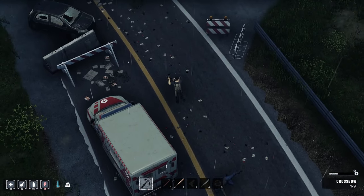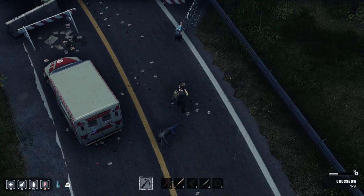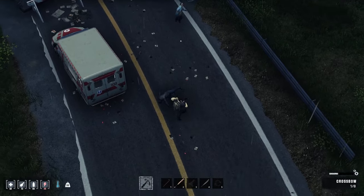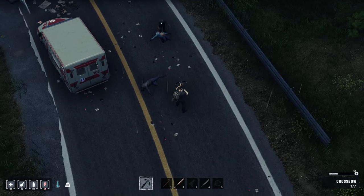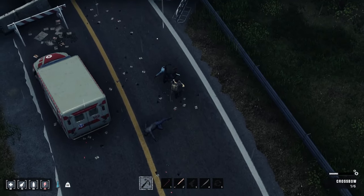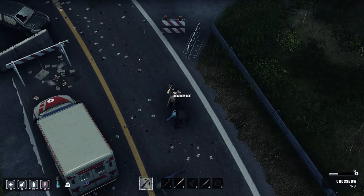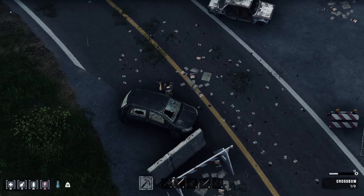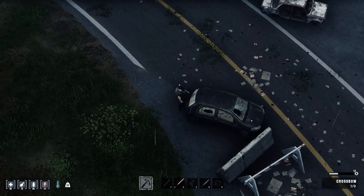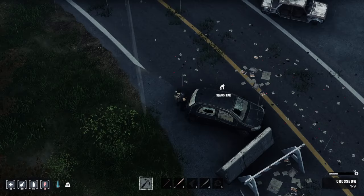If you have a horde and it's too crazy to fight, definitely run away — you don't have the ammo for it. Using actual firearms does draw more zombies in, so be mindful of that when you're shooting off your AK-47 into a horde — it will draw more in. If you're already in that situation where there's a horde, it doesn't really matter — by all means, protect yourself and stay alive.